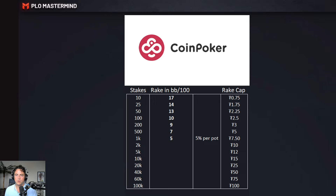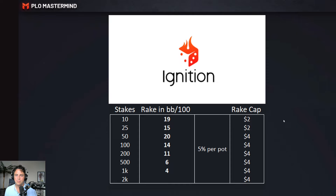Moving to the next one: CoinPoker, an independent network. Some data is available — they don't have crazy high stakes, and our research only goes as far as 510 or 1K stakes. Next: the Pi Wang Lu network, which includes Ignition, as well as Bovada and Bodog. You can see the rake caps, and the same numbers are shown but specifically for this network.